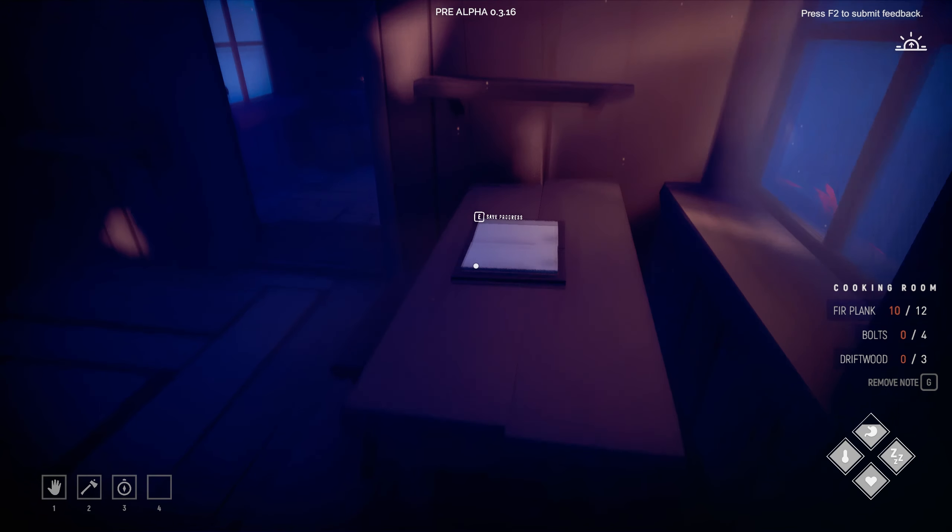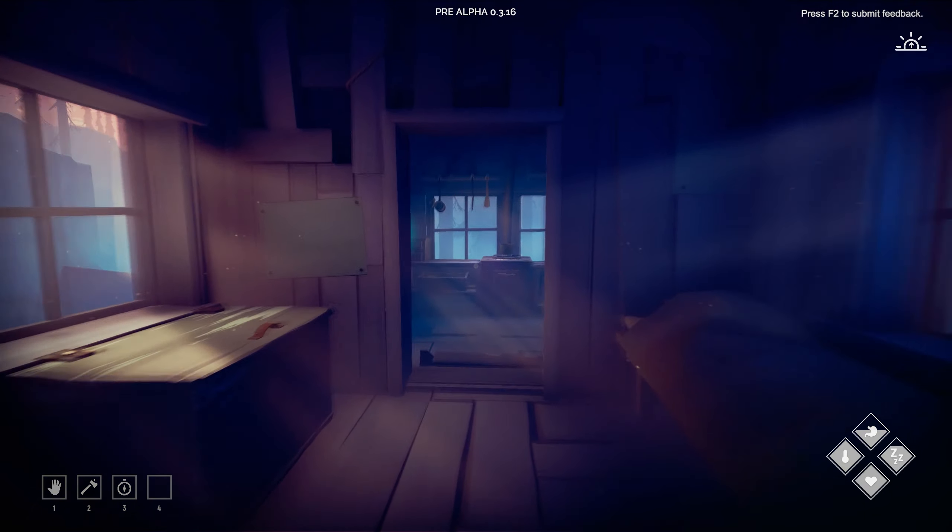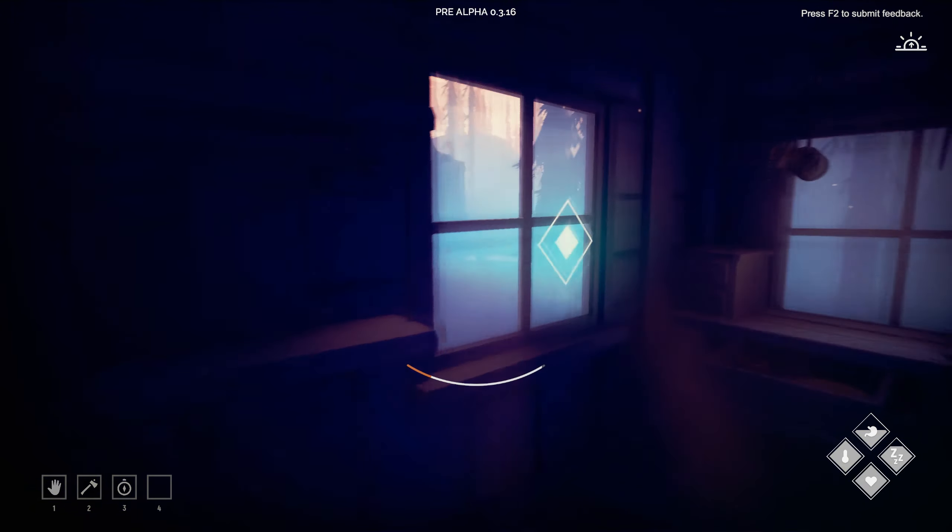That fixes everything. The cooking room works. For the storage attic I need 28 fur planks. Once I get the nails — I already have the wire — it's just about getting the planks, but it'll take a minute.